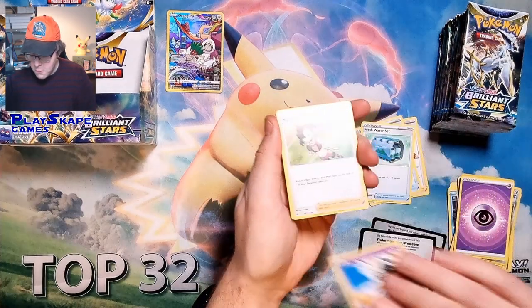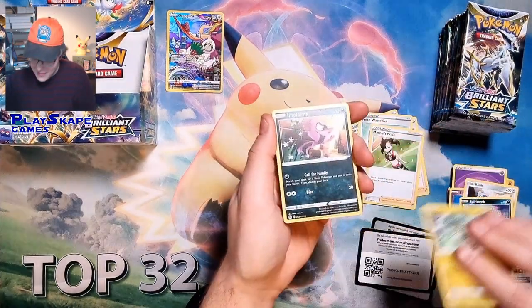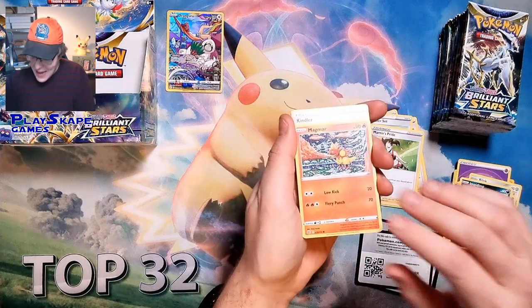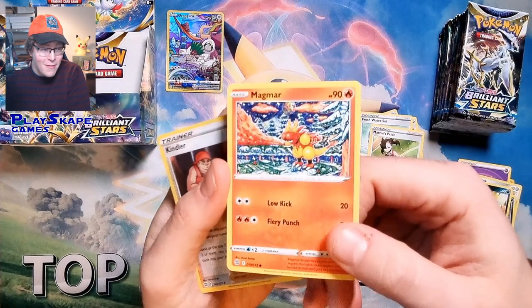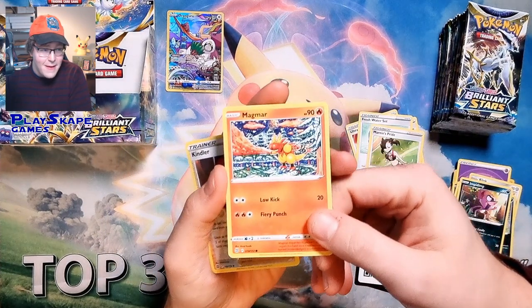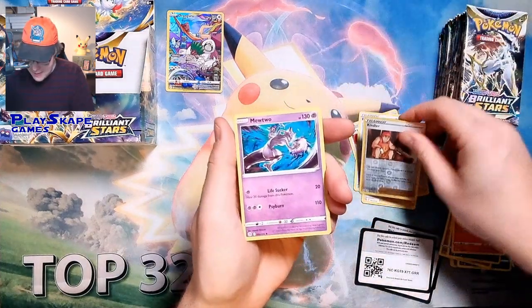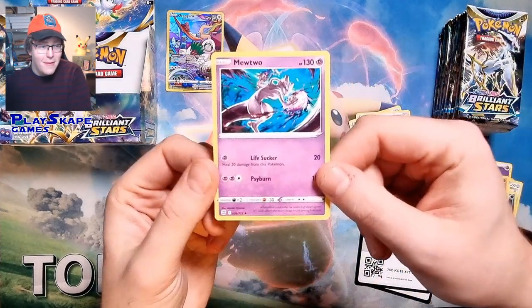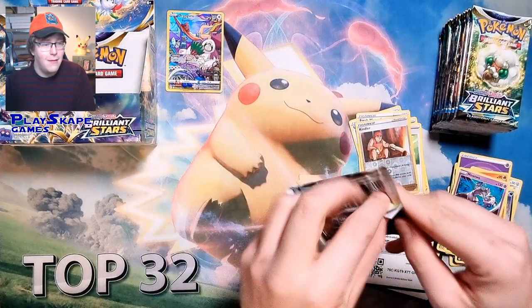I'm so excited for Brilliant Stars — I almost said Evolving Skies! I can't wait to see this art; it's just insane. The camera probably doesn't do it justice, but the background is just absolutely crazy. I love this Magma design. It's a new artist, and there's a new Mewtwo as well, unfortunately non-holo. I really like that artist and hopefully we'll see more of them in the future.